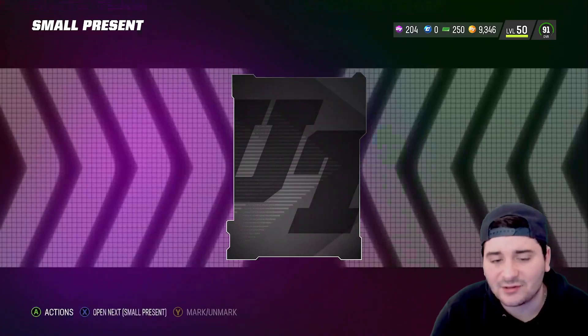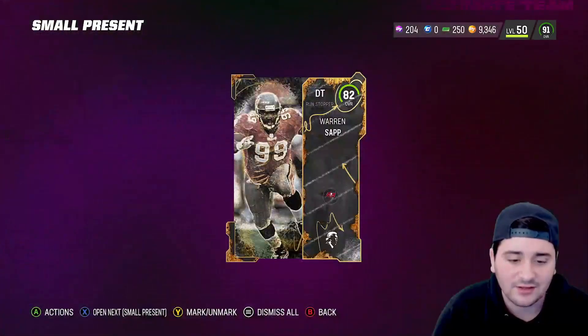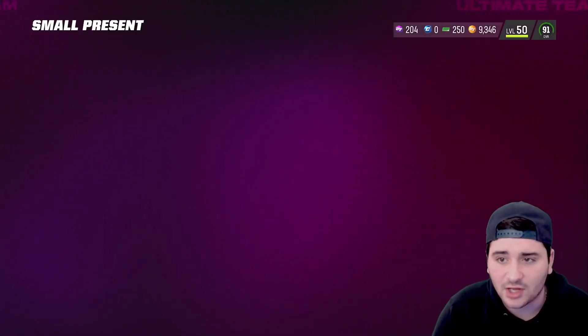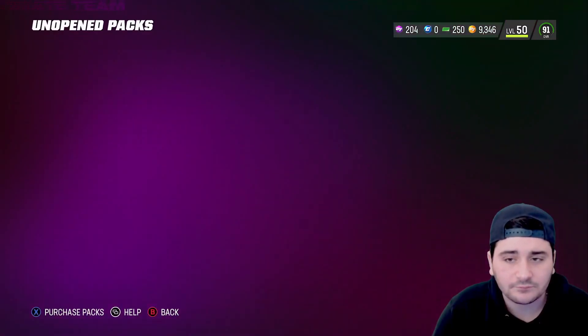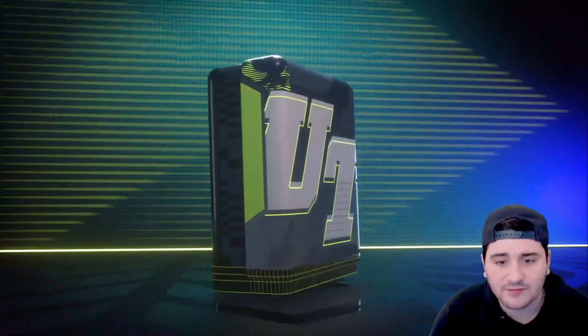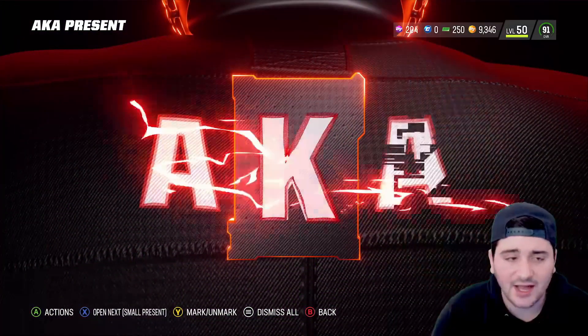I don't even know what to say at this point. I cannot get into my item binder — this is absolutely crazy. I don't think I'm gonna open the smalls right now. I'll open the others so you guys know what we actually end up getting. Let's open the AKA, stay away from the smalls, and open the player presents.